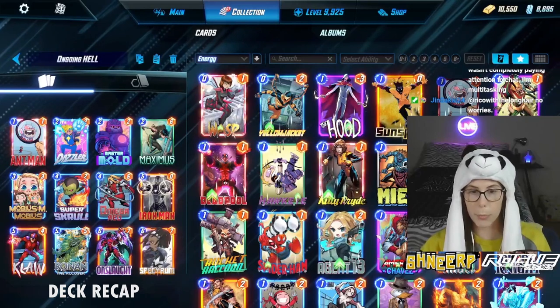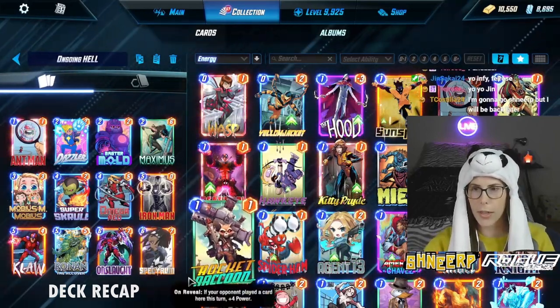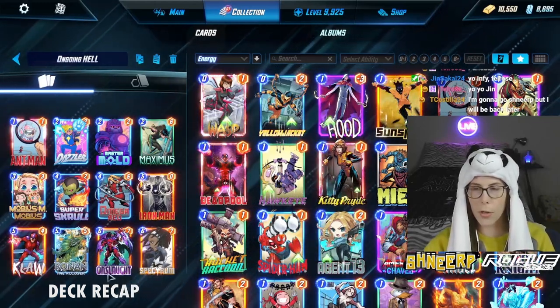We're going to knock on wood and give this a try in Proving Grounds — or I guess we're in silver. What's the inspiration for this deck? I think my Mobius is really cute.